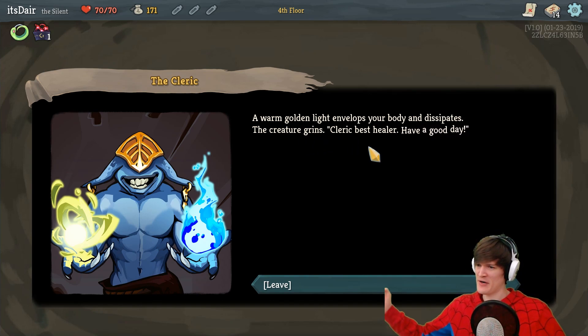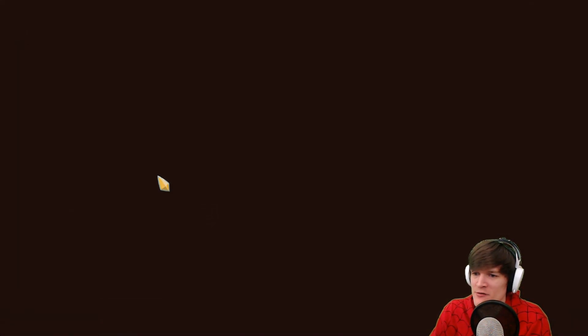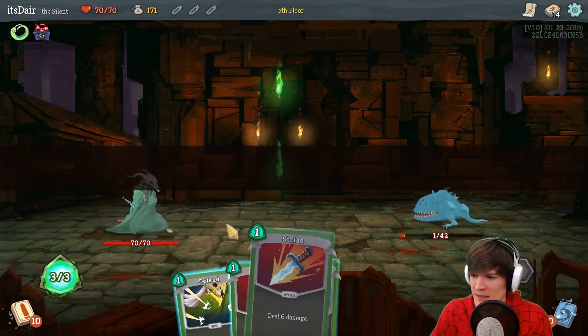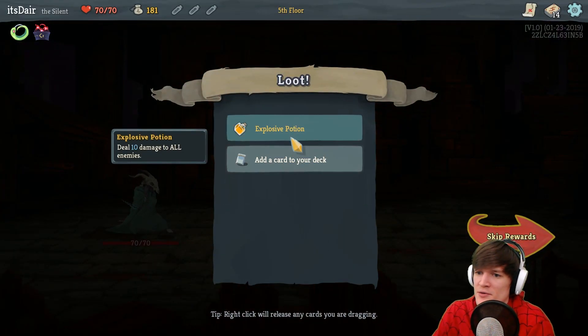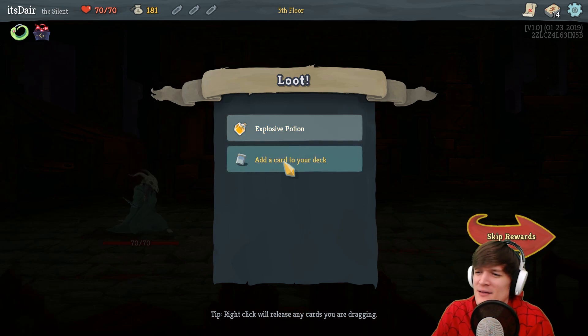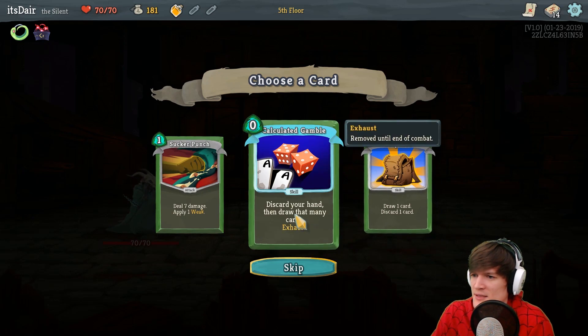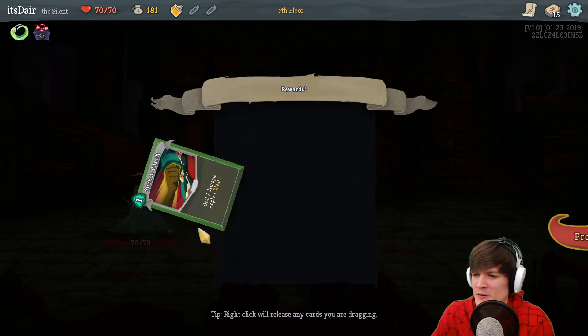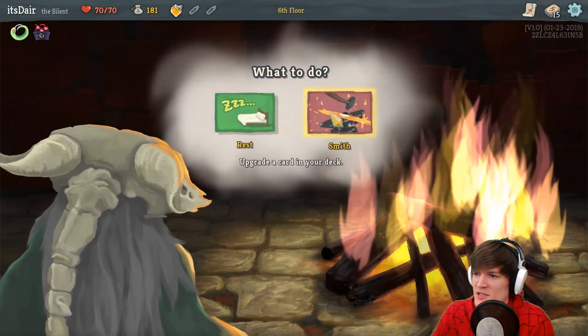You can heal us! A warm golden light envelops your body. The creature grins — 'Cleric best healer, have a good day.' He's actually really sweet, Cleric. Now we may be able to upgrade a card because this one will die and not deal any damage. Expose potion — deal 10 damage to all creatures, we could have used that. Draw a card, discard a card... I didn't feel like this was a great card. Another Sucker Punch. Elite or treasure — let's do the treasure and upgrade a card.